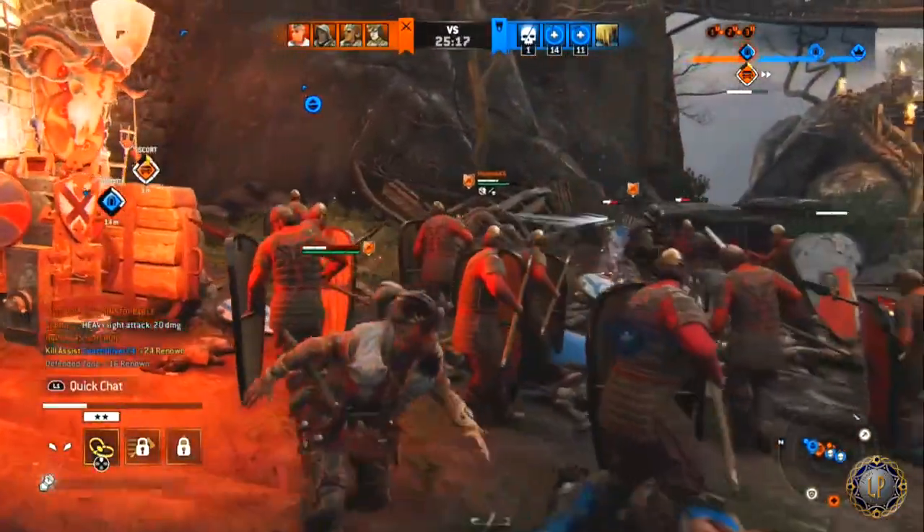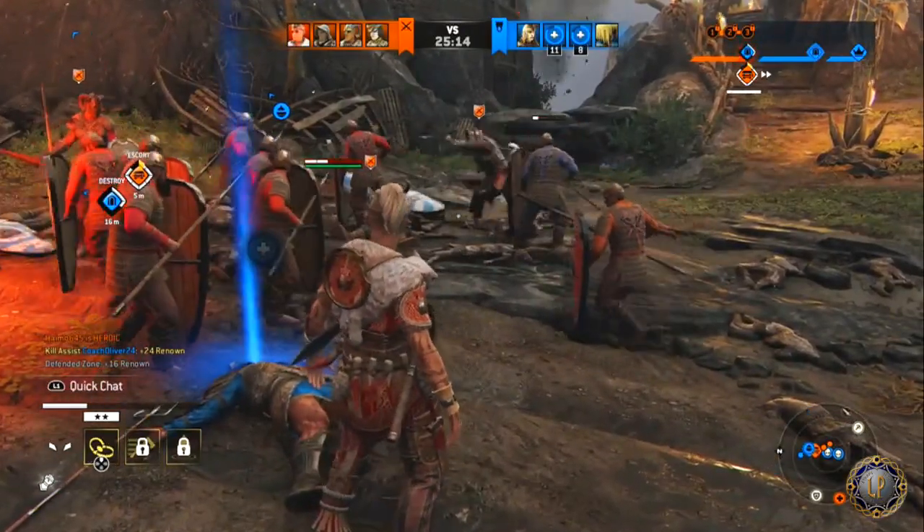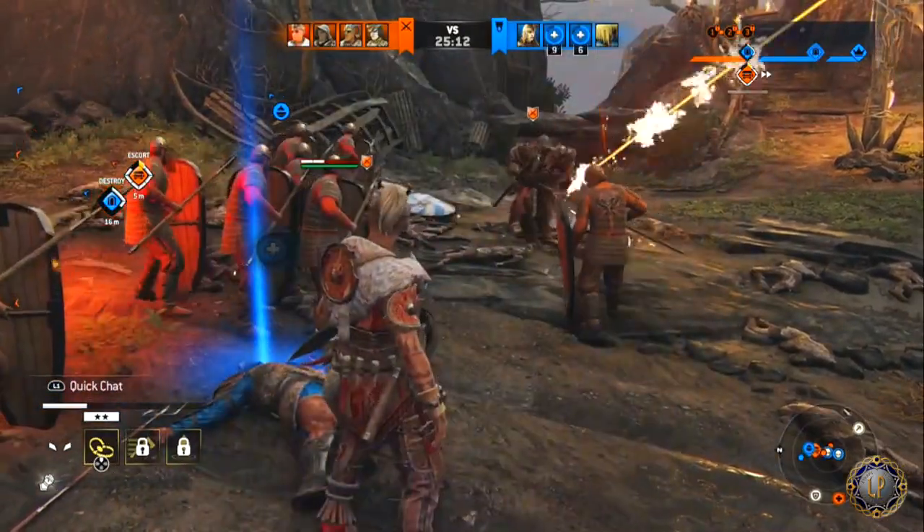I can throw the Hand Axe from a distance, hit them, and then jump on them while they're still reacting.